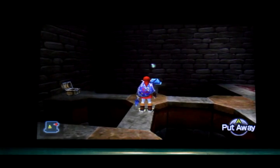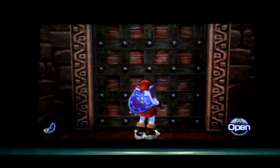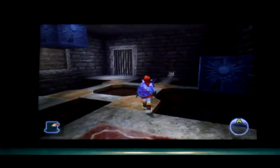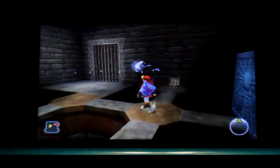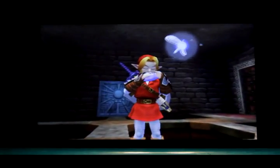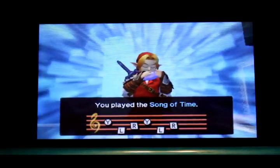The only thing that matters is where you're standing. Each block has a source and destination location, and the rule is simply that if you're standing close to either the current or the alternate location for a block, then it will move — although nothing will move if you're standing on one. So here is where the puzzle becomes tricky.